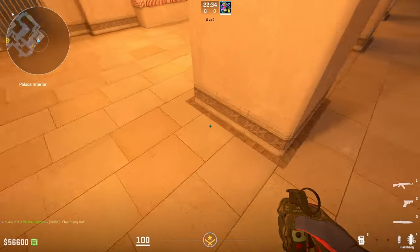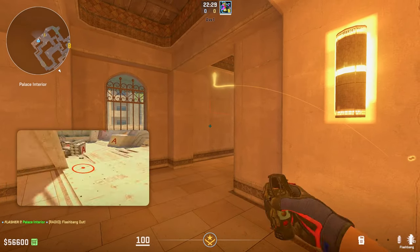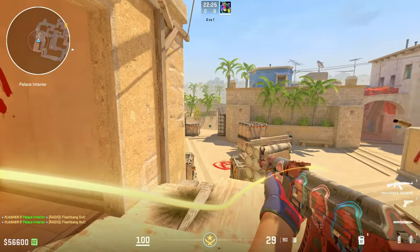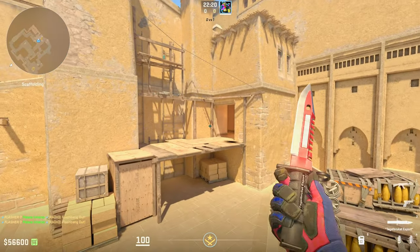So here's how you combo this together: go to the white smudge first, left-click, then go to the dark smudge and run-throw. This gives you the perfect flash combo to walk out and literally take site — get kills, everyone will be blind. This combo is amazing.